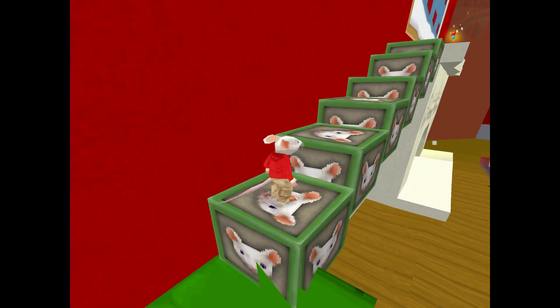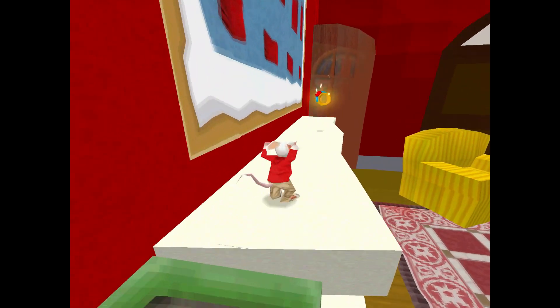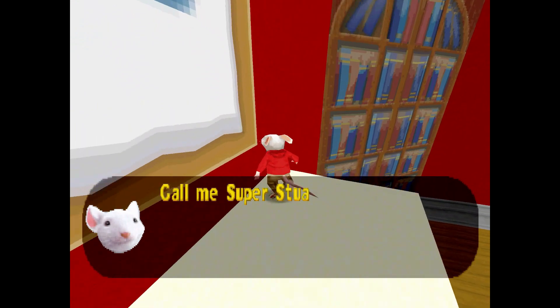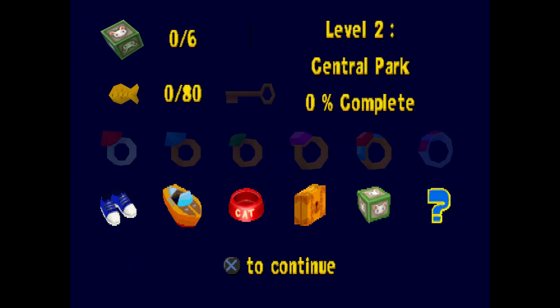The blocks are going down as I land on them — I feel like they don't do this in the final; they're meant to be solid, still objects that don't bounce when you jump on them. Looking at the inventory screen, this all seems the same, though the icons might be slightly different.